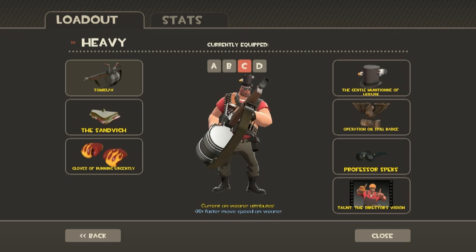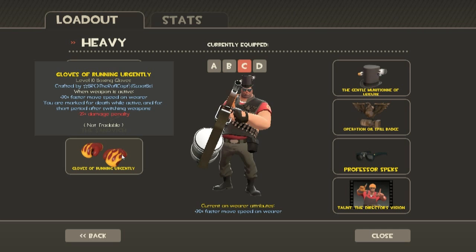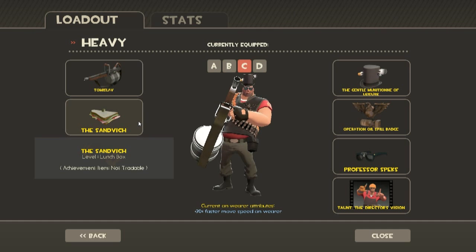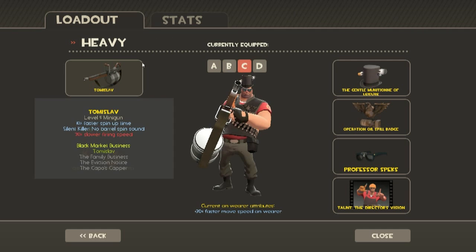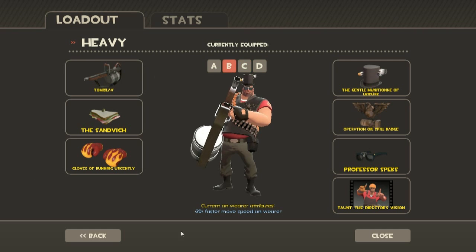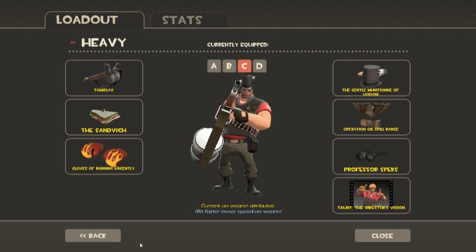Now for Heavy, it's kind of a mix, but my absolute favorite is the Tomislav, Sandvich, and the Gloves of Running Urgently. The Gloves of Running Urgently allow you to move faster, getting to the battlefield quicker. The Sandvich is very helpful — it allows you to heal up when there's no medic, and to heal your medic when there's no health packs around. The Tomislav, in emergencies, you can quickly switch to it, wind up the barrel and fire — even though the fire speed is slower. Mine is the normal minigun, the Sandvich, and the Gloves of Running Urgently — kind of like mine.